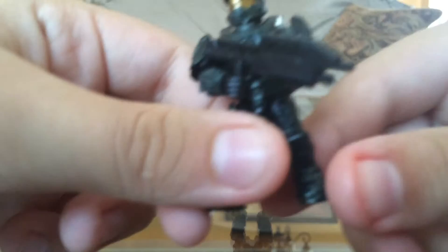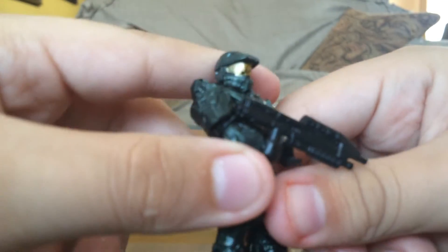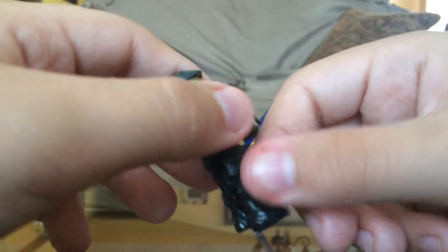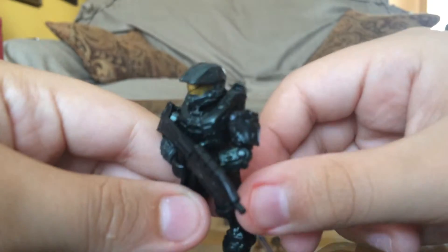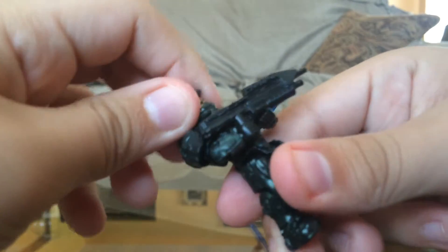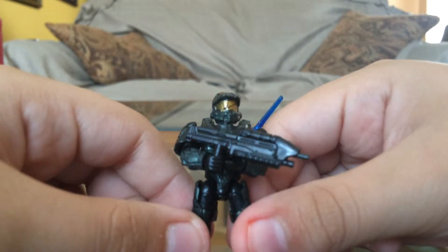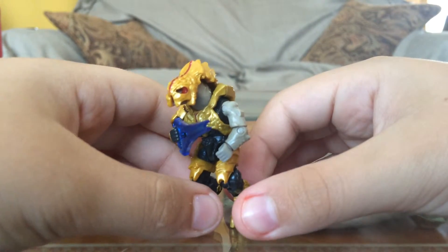So Master Chief — it's a really nice Master Chief. He's got that little crack in his visor. He is a slightly darker shade than other Master Chief figures, making it look like armor with a black tint. But if you had this figure in real life it would just look green, like a really dark kind of color. He does come with an assault rifle.